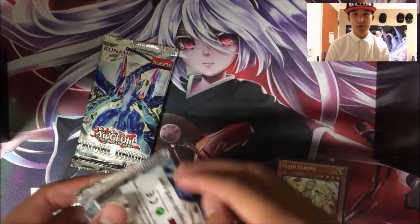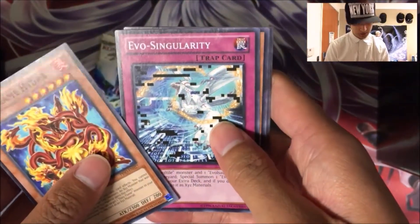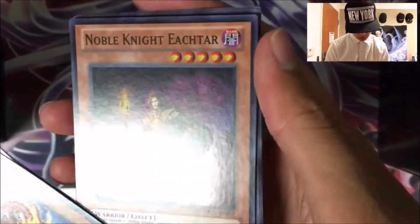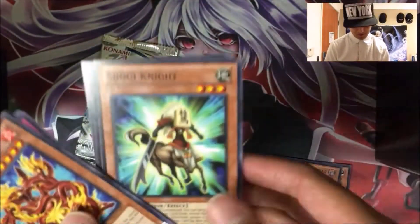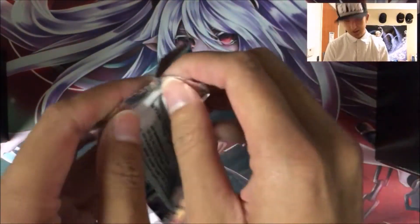Alright, two packs left of Primal Origin. To be specific, I got these four packs for $9 at Frankincense. And the Rare is Dawn Knight, and a Super Rare — wow — Noble Knight Echtar. Two foils out of four packs, can you believe that? This is better than — well, actually I don't think there's been a special edition of this.